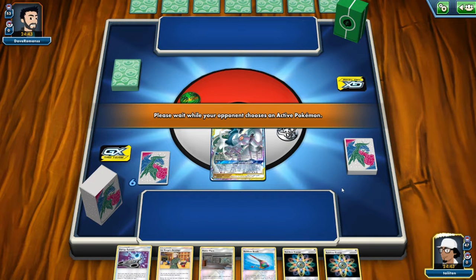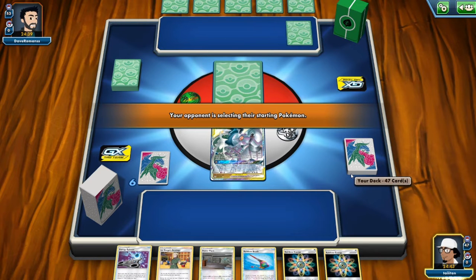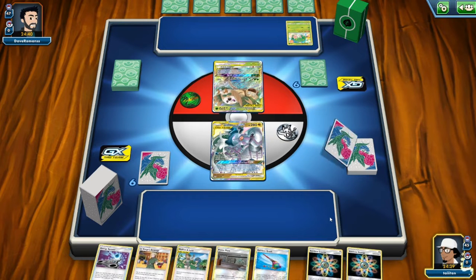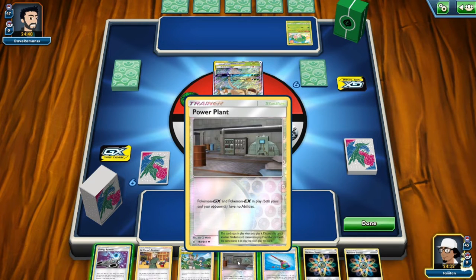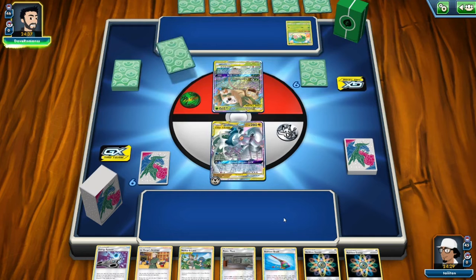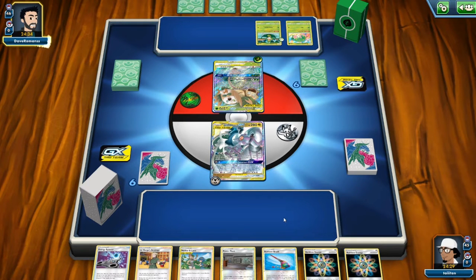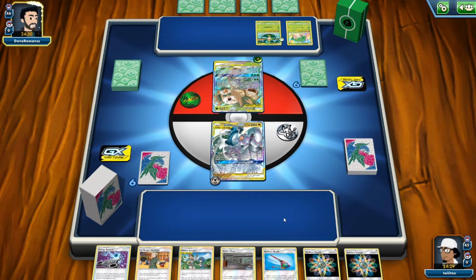Alright, we just need to hit it. It does less damage the more it's hurt, so all we've got to do is just hit it. I'm happy with that. We have Energy Spinner so I don't need to worry about the Rainbow Energy getting taken off just yet. Looking for Cynthia and Caitlin on the Tag Core. Vileplume is minus 40 damage, so we'd only do 10 less once we do Alter Creation, which is alright.